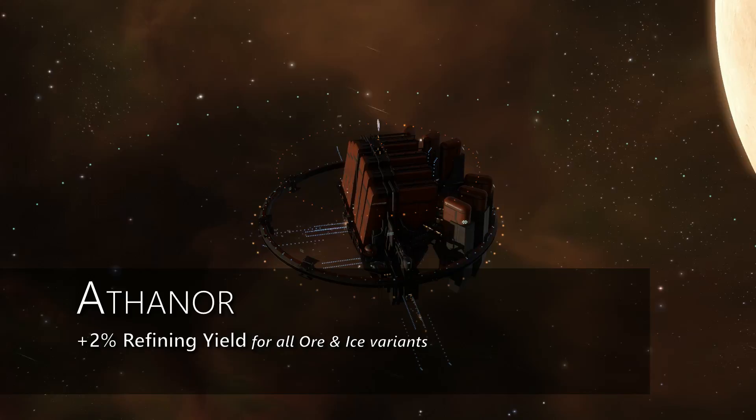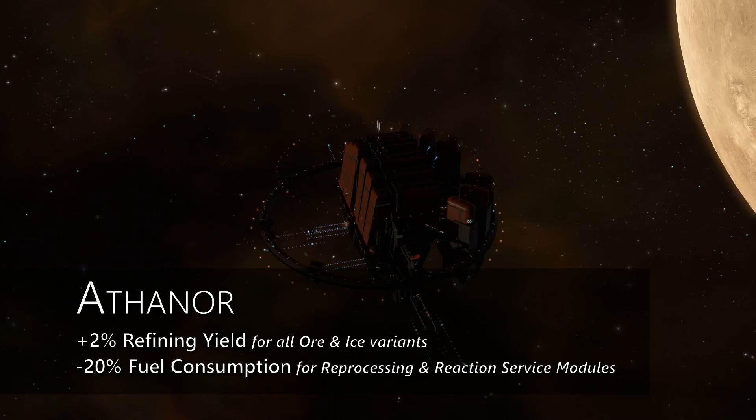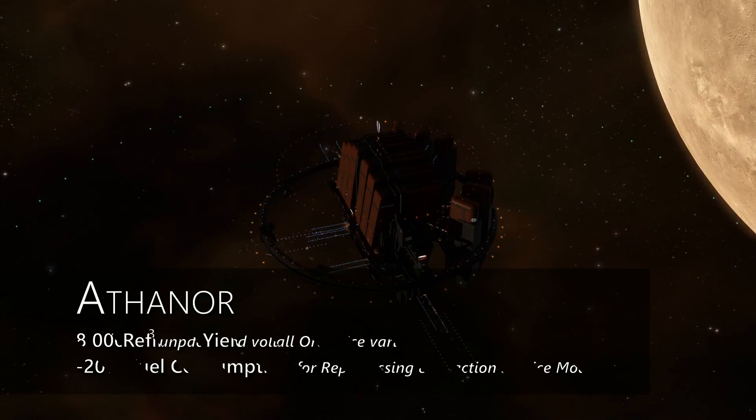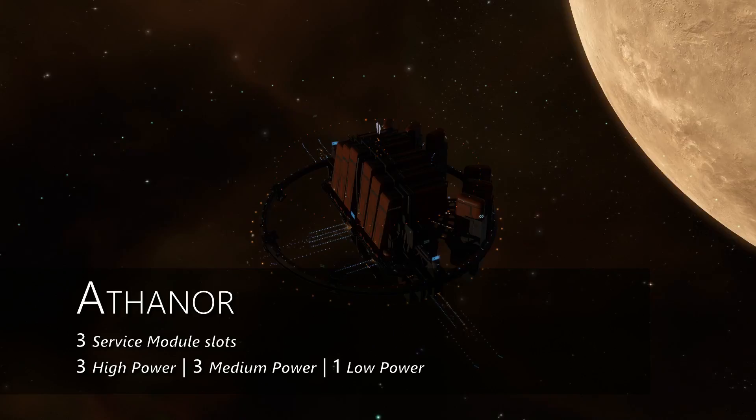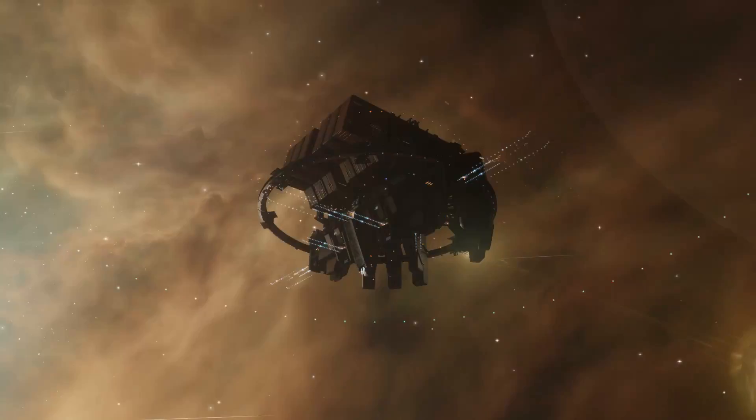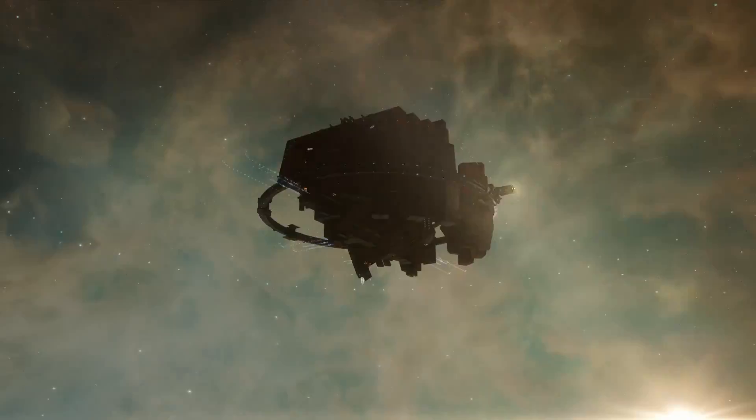The medium refinery, the Athanor, will have a 2% bonus to refining yield of all variants of ore and ice, and additionally will have a 20% reduction in fuel consumption of the Reprocessing and Reaction Service module. The structure's unpackaged volume is 8,000 cubic meters, meaning you can easily transport it in a tech 1 industrial. The Athanor will have 3 service slots, as well as 3 high power, 3 medium, and 1 low power slot.